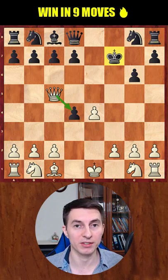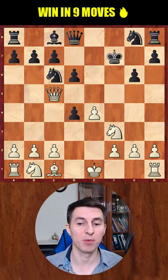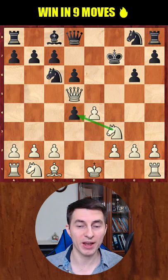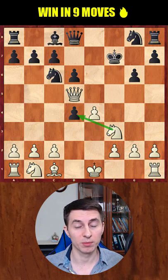White captures the black central pawn, black naturally defends, white attacks the central pawn once again, and black plays pawn d6 trying to win the tempo. But after queen d5 check, if the king goes away, white can simply win the pawn in the center of the board with a big advantage.